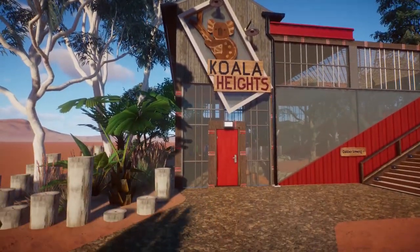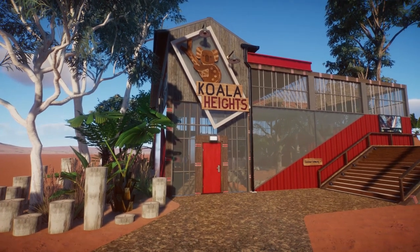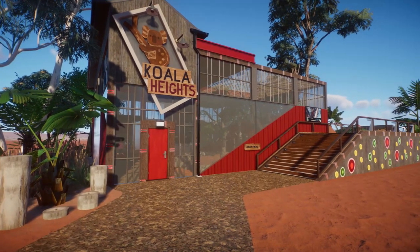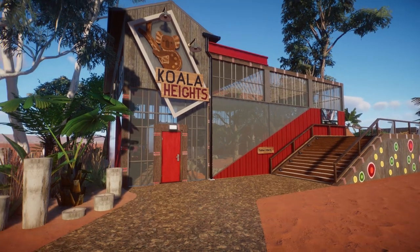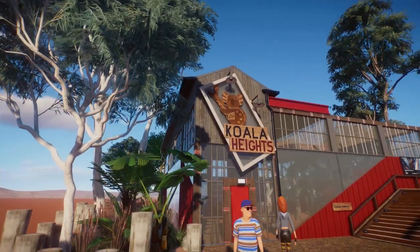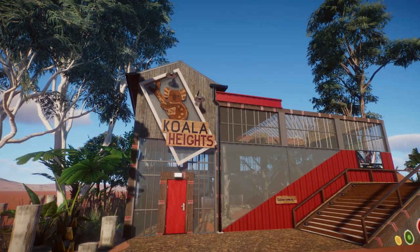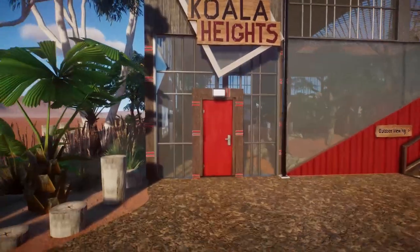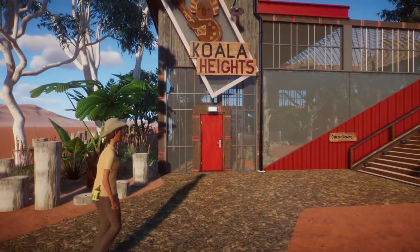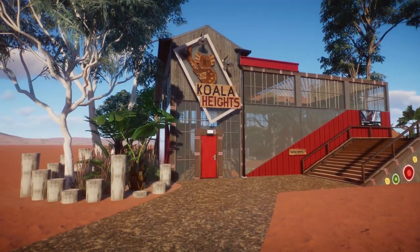The style uses a mixture of different materials. We've got a lot of glass, the new corrugated iron pieces from the Australia pack, and arctic wood because I think it works quite well in certain areas around the building. We've also got a few African bits - this stripy wood from the African theme which I think works well with any building - and some mud walls around the back as well.